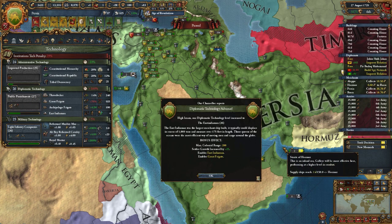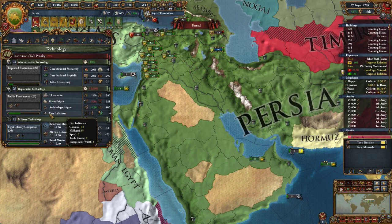The East India Man was the largest merchant ship built. It typically could displace in excess of 1,000 tons and measure over 175 feet in length. Those queens of the oceans were the most efficient way of moving men and cargo around the globe. It's a bit of a settler one, but I've got two new ships to build — though it's a transport, so not that much for me there.